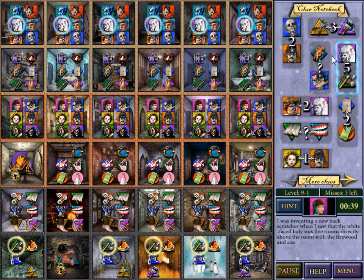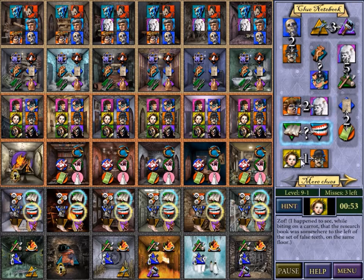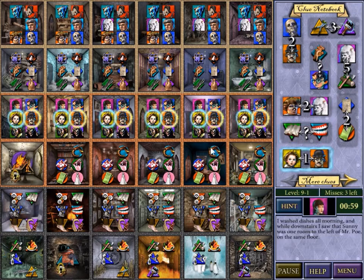Okay, this person — yeah, left and right. We start with left and right puzzles. Clues on this puzzle. That's how we solve this. So the teeth are somewhere to the right of the book. Sunny is somewhere to the left of Mr. Poe.